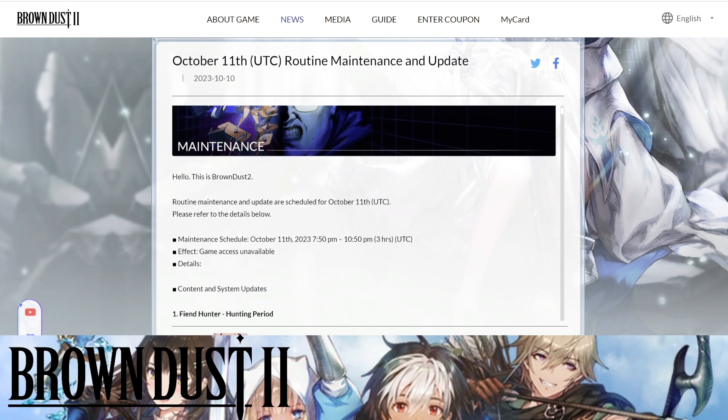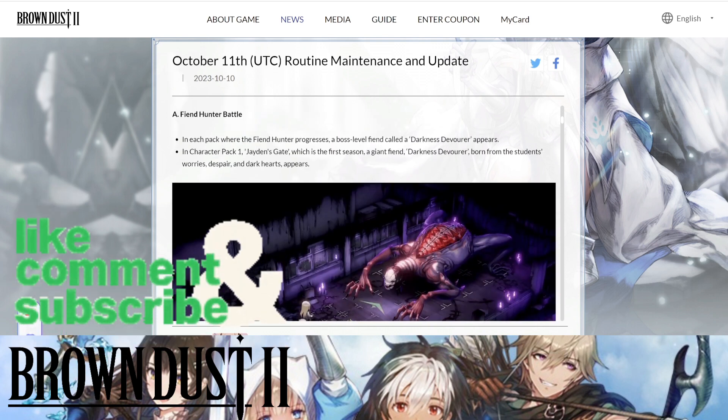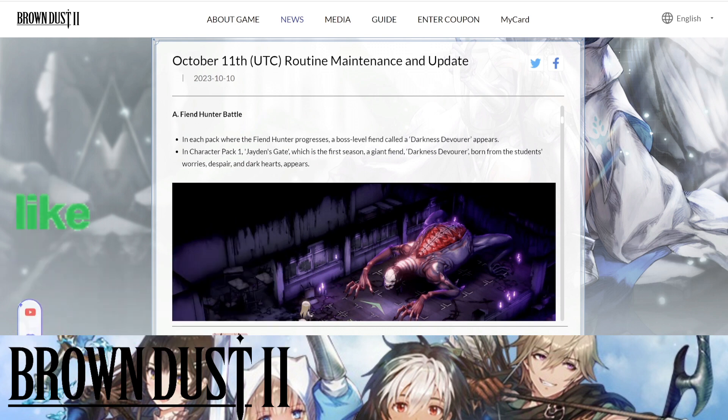The first thing we need to look at is the Fiend Hunter period, so we can actually start hunting now. The hunting period officially starts when the maintenance is over. The Darkness Devourer will start in Character Pack One, Jade and Gate. Touch the 'Go to Battle' function at the bottom of the Fiend Hunter menu to enter the battle immediately. In each character pack where Fiend Hunter progresses, a boss-level fiend called a Darkness Devourer appears.